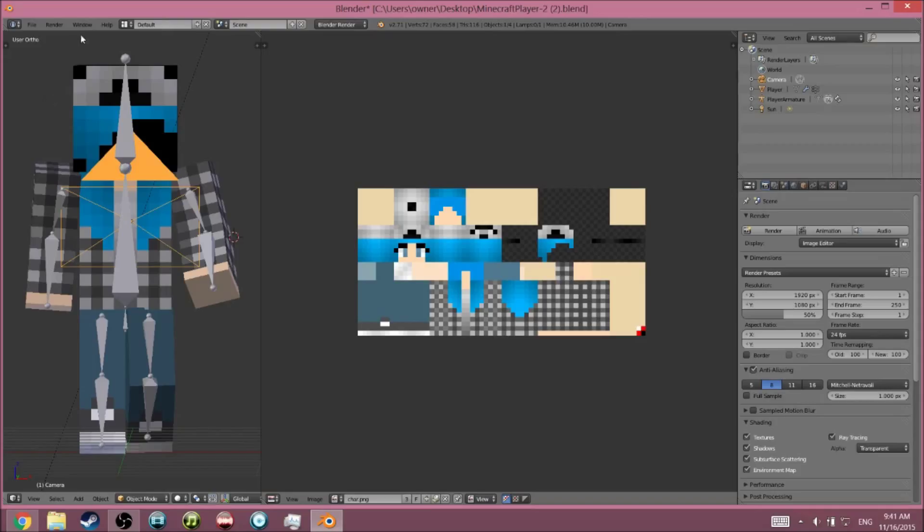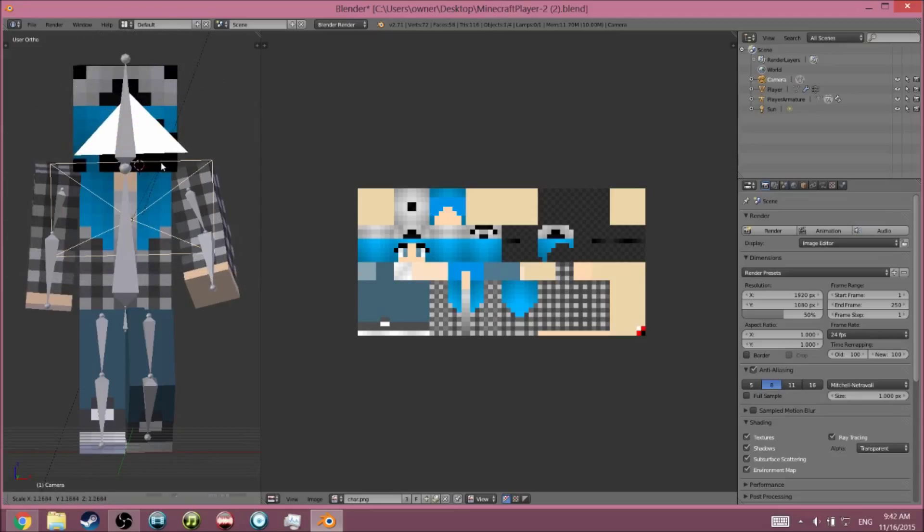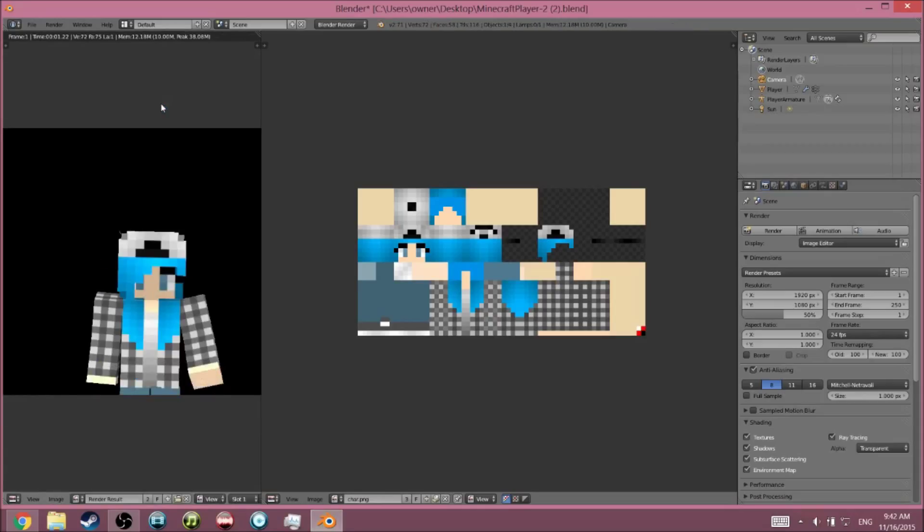To change the camera, right-click on the camera object — it'll turn orange to show it's selected. Then you can press G to grab and place it up or down. Press R to change the angle, and double-click R to change the tilt axis. Press S to scale the camera view up or down. For example, if you just want to see the head, press S to bring the frame in, then grab and position it up, and when you render with F12 you'll get just the top portion.